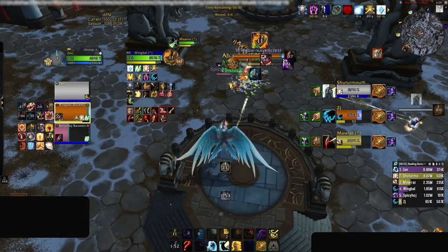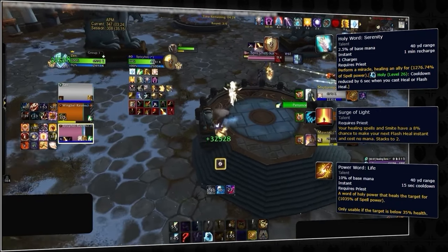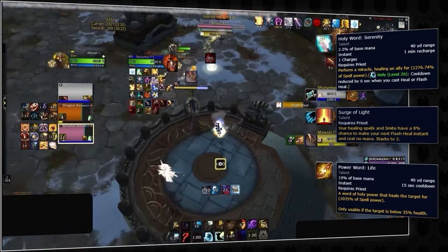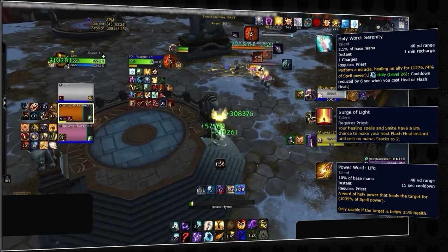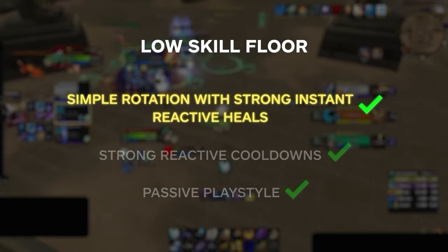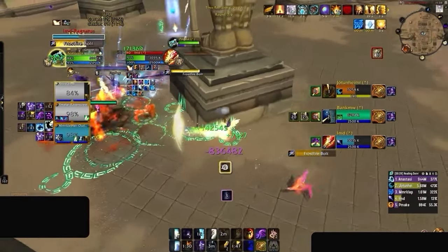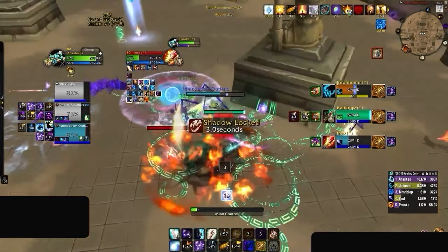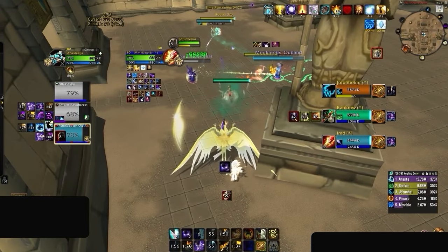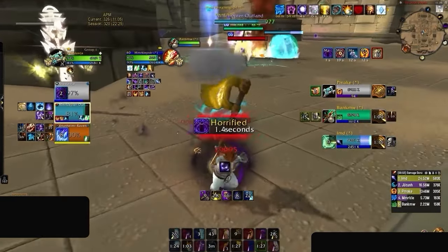When it comes to spot healing, Holy Priest is also pretty easy. The combination of Serenity, Surge of Light procs, and Power Word: Life — which can now be used on targets below 50% — together give Holy Priest a ton of strong instant cast heals, cutting down on a key difficulty some healers face. All of these heals are also entirely reactive. So Holy Priest definitely checks the box for having a simple rotation with strong reactive heals, which is the most important part of being an easy healer. In Solo Shuffle, Angelic Form is pretty much a throwaway cooldown every opener, and Guardian of Kings is also pretty straightforward, at least once you start treating it like a tempo cooldown instead of an oh-sh** button.